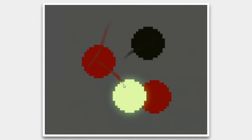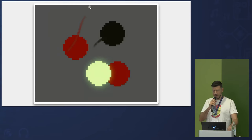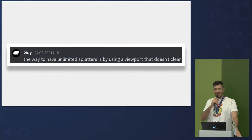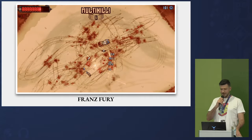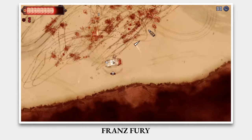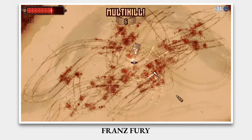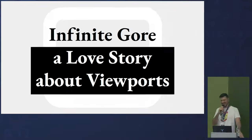I was telling a friend about my problem, and a guy named Guy — that's his real name — told me I could have unlimited splatters by using a viewport that doesn't clear. I found that very intriguing. I could not only have a few splatters, but unlimited splatters. I implemented that and it wasn't too hard. I could just paint the canvas with all kinds of fluids, tire tracks, and explosions — and I never had to remove anything. Performance was always the same. An alternative title for this presentation was 'Infinite Gore: A Love Story About Viewports.'